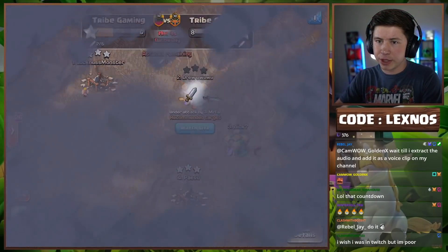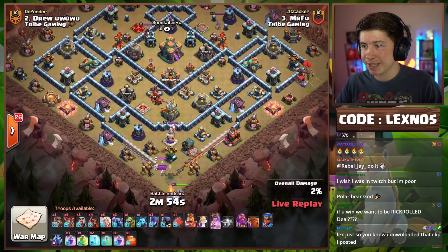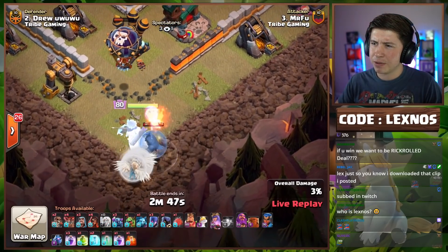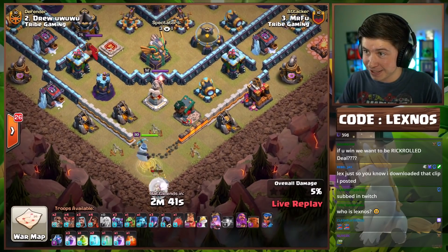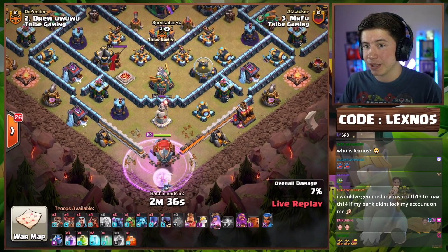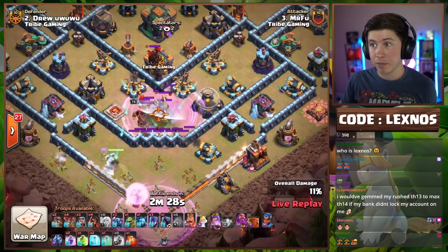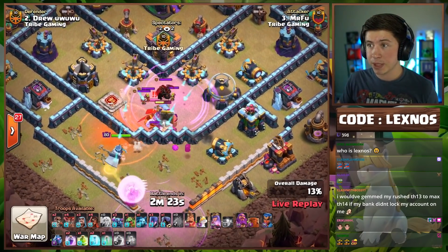Mr. Foo with the third attack for Team Lexnose, coming in with a little Pee-Wee action — this is what we like to see. Queen Charge starting from the bottom side of the base. Unfortunately that Owl — he just sent that Owl on a suicide mission. Dies to the air defense right away. That Owl got zero value. It seems like no pets can stay alive with the Queen on a Queen Charge. Early blimp from 6 o'clock — hello seeking air mines. That blimp's going to die right on top of the Eagle Artillery, pulls the CC troops.